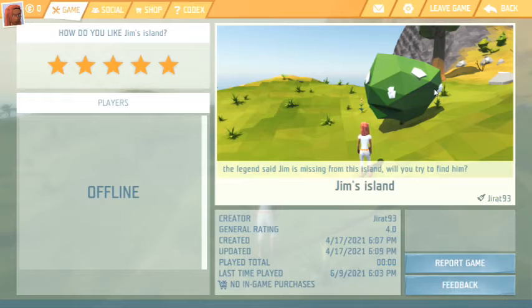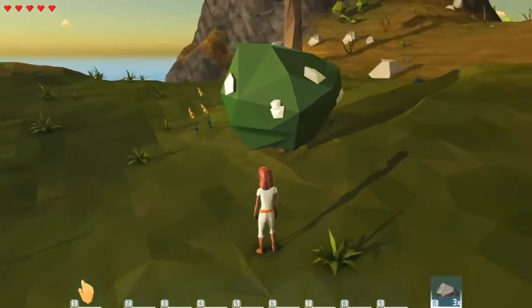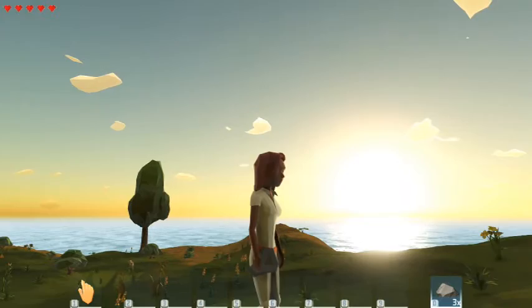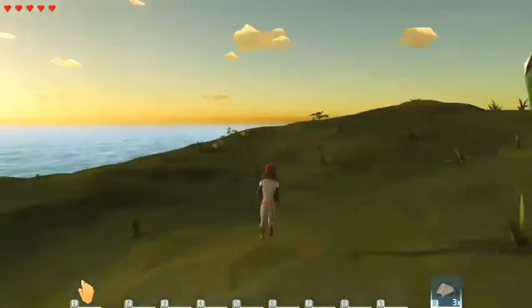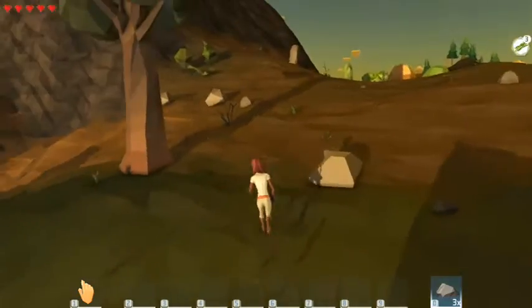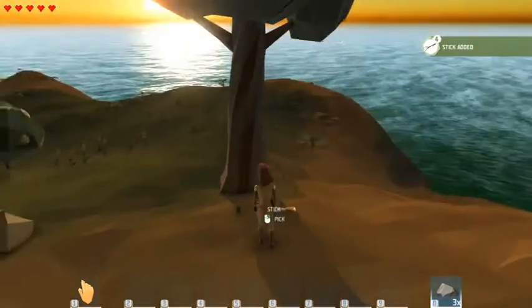What I want to do first is collect stuff on the island so I can start building a bed and maybe build a little small area so I can sleep without being in the weather, because if it's raining she is not going to sleep in the rain. Time actually changes from night to day, and the sun is getting ready to go down, so I want to collect some sticks in this corner.